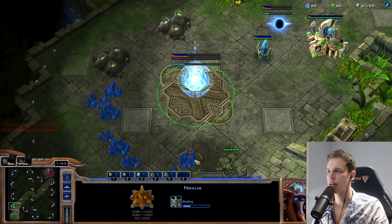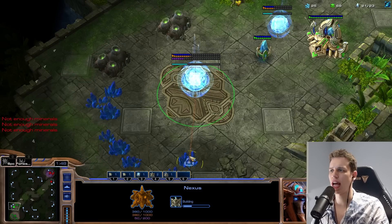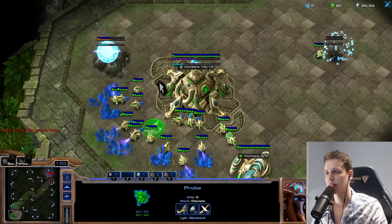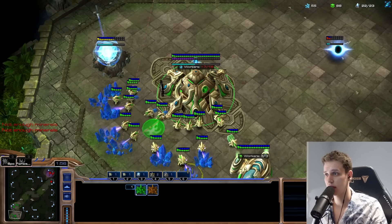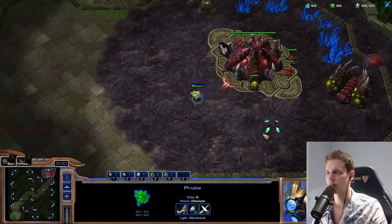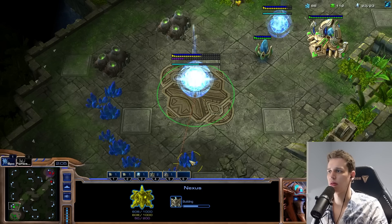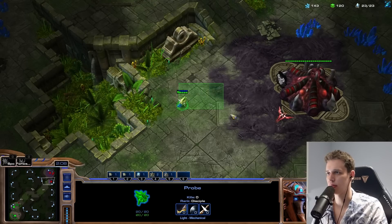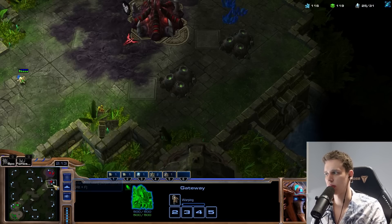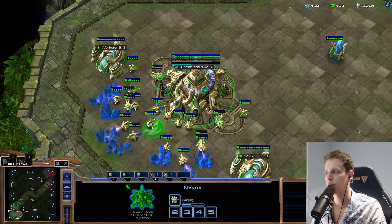We accidentally grabbed the minerals here — that wasn't great. Now, because this is such a good map for Toss, I am kind of feeling some type of Stargate play. It's by far the best Stargate map. It's not that great for Glaive Adepts, honestly, just because of the sheer size of the map. Also, the way that the bases are laid out isn't entirely brilliant. I'm just going to drop the Salt Shaker. We'll chrono out just an initial adept — a little bit of scouting with that.